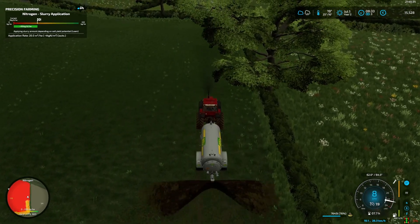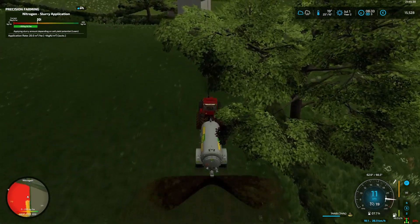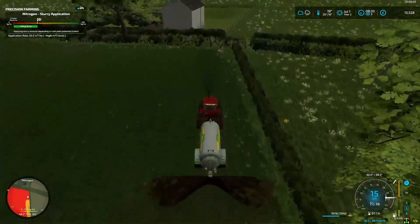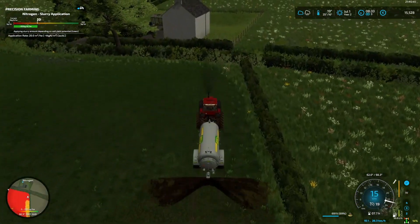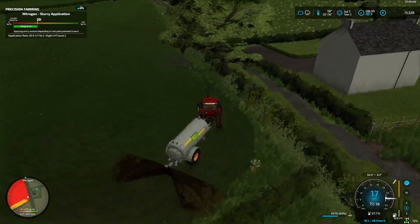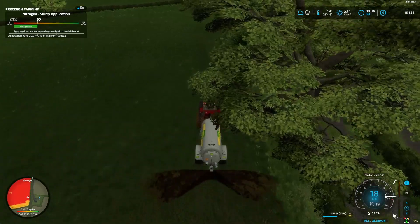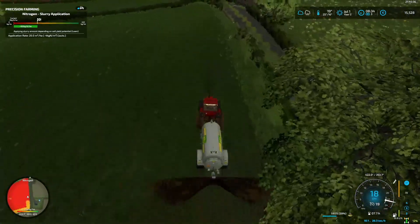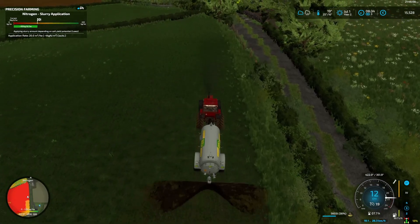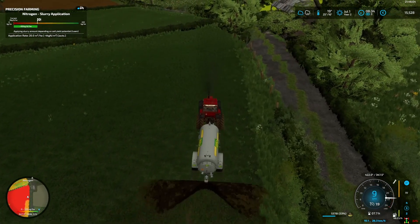We have a busy time coming on the farm, so we just have to get these grass fields done as quick as we can. Then we are harvesting canola - the grass fields are done, so that will be the next episode. This one we are just going to work on the grass fields. As I say, there is a drop of rain coming.